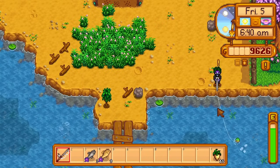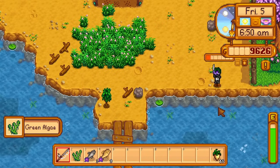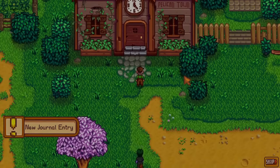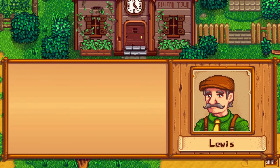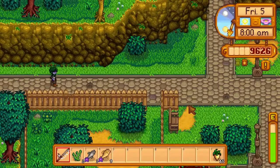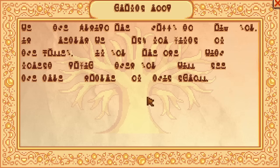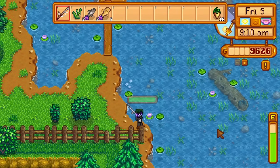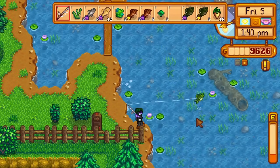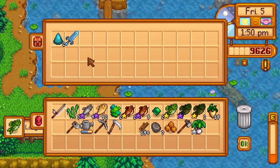I fish until 8am, where the community center cutscene is available. I go to Pelican Town and skip the cutscene instantly — watching it completely puts me at the community center, saving 10 in-game minutes, but the cutscene takes so long. I read the scroll, then decide to fish at the lake today instead of going to the mines. Right before 2pm, I fish up a Neptune's Glaive, which will help a lot in the mines.